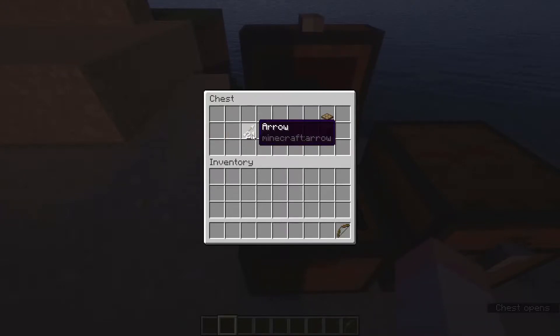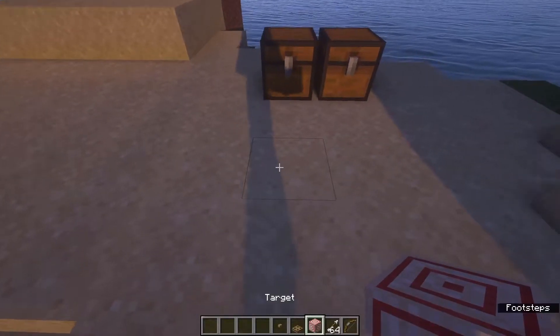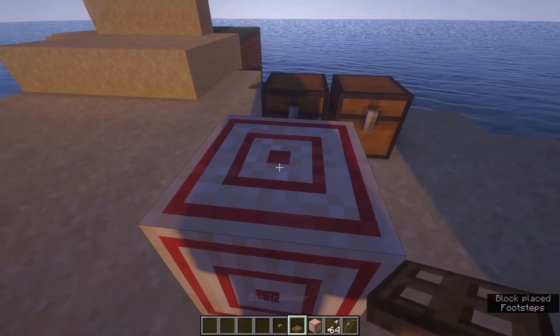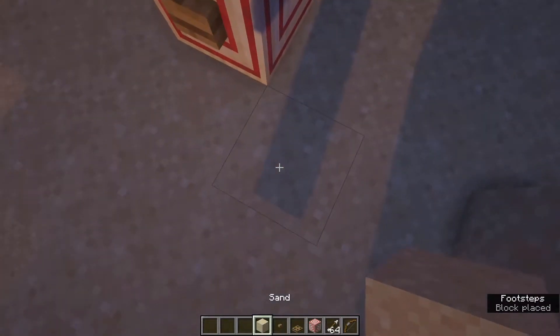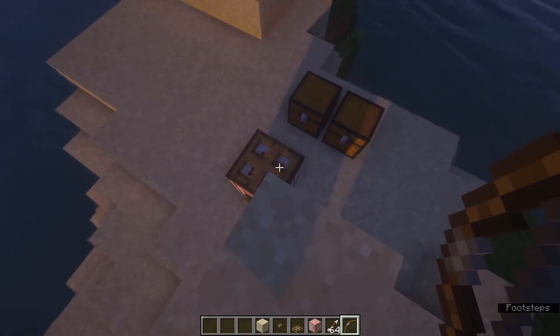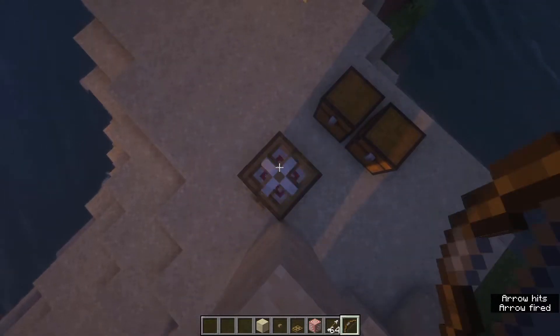You're going to need a bow, around a stack of arrows (you won't need all of them), a target block of course, a trapdoor, and a button. Start off by placing down your target block, then an oak trapdoor on top of it, and then a button on one side. Take three building blocks and go one, two, three blocks up, then go to a corner and crouch completely until you're over the target block.